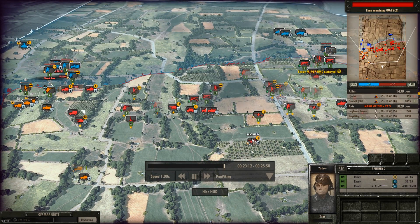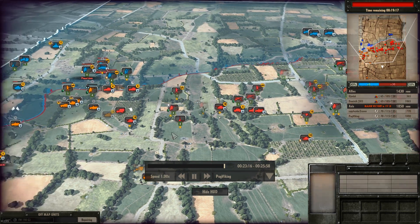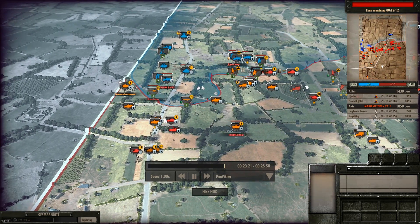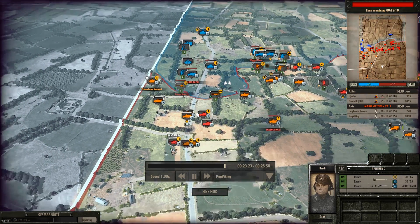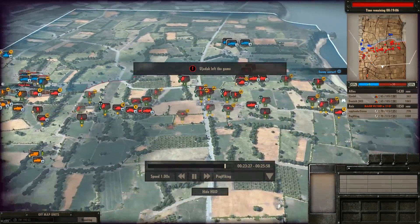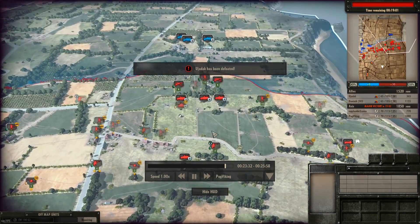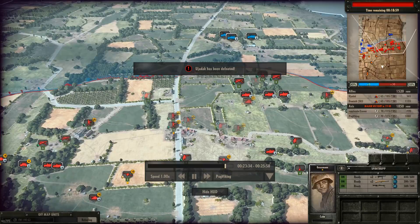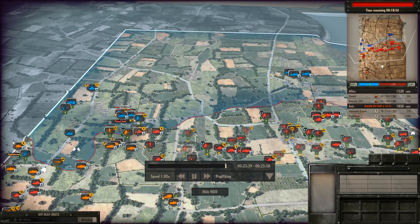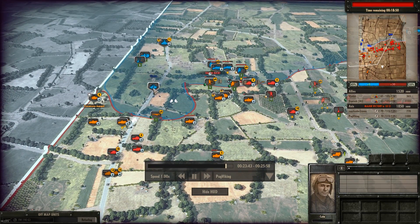Pushing up with another Panther D — I have one here, one in the middle, and one on the left. I also have a Panther D that just retreated; I'm going to push it up again and I believe it gets taken out by the Jumbo. The Jumbo is a very, very heavily armored unit. Then one of my opponents leaves the game and surrenders, leaving the entire Allied battlefield to one player.